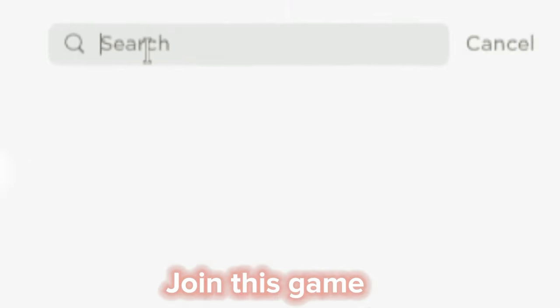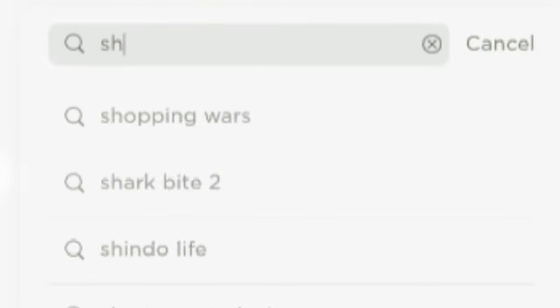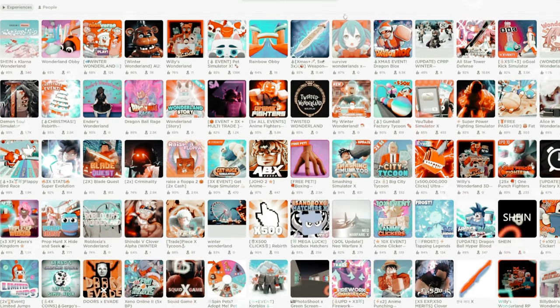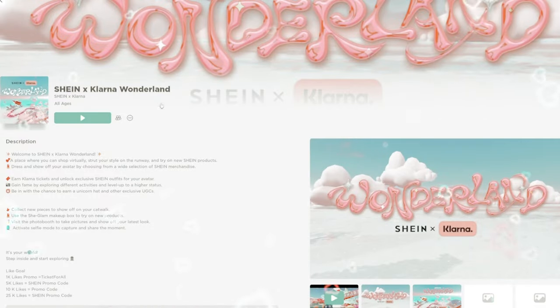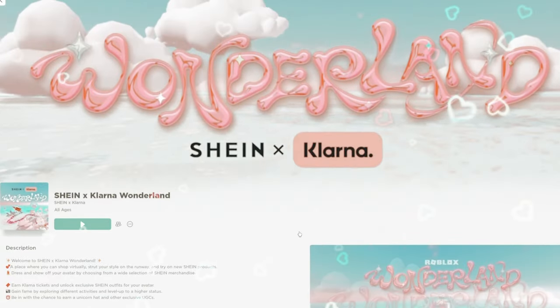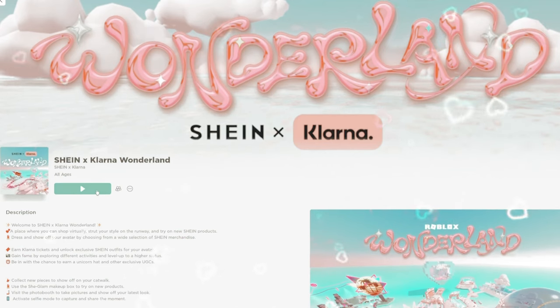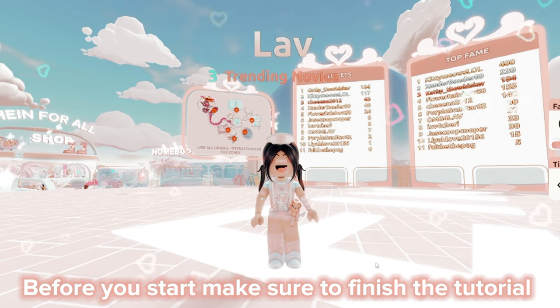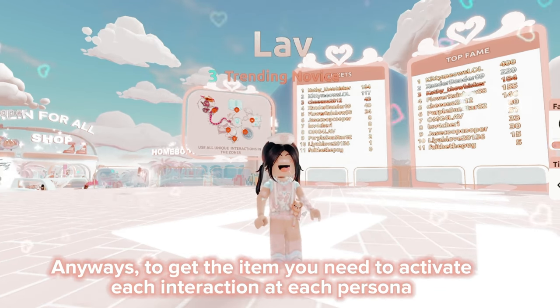Join this game. Before you start, make sure to finish the tutorial. Anyways, to get the item you need to activate each interaction at each persona — go where I am going.